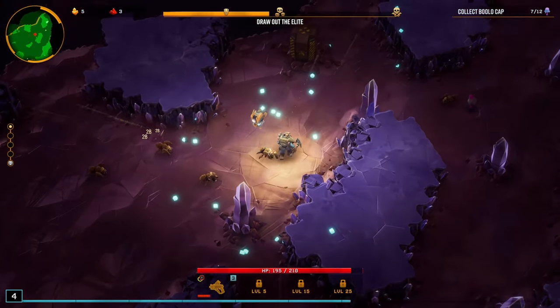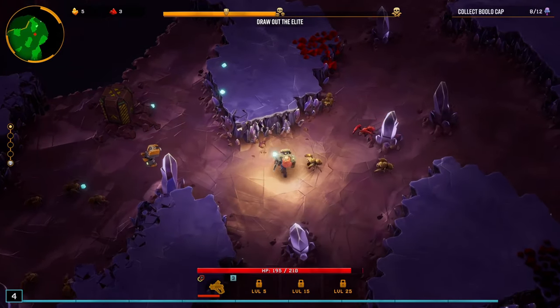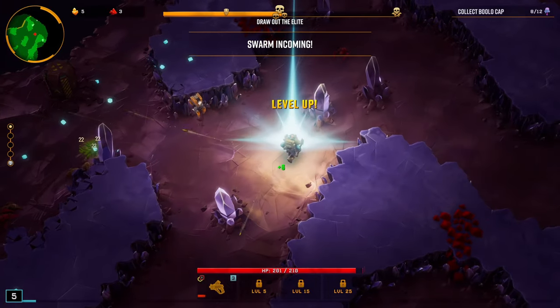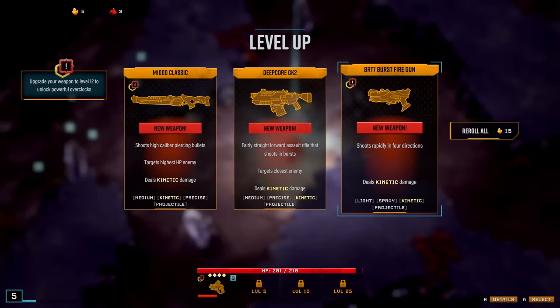A little bit of life regen is not bad. Right now I just want to get to level 5 to get a new weapon, sorry. Oh, the burst fire gun — I haven't played this one yet. Shoots rapidly in four directions.